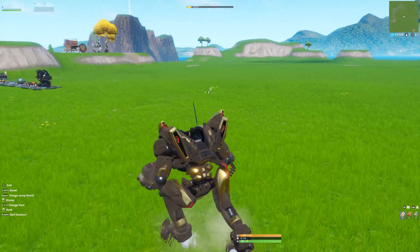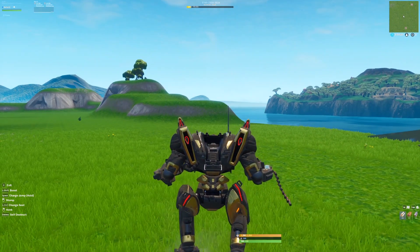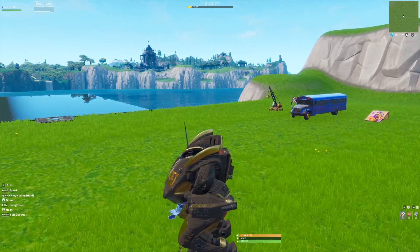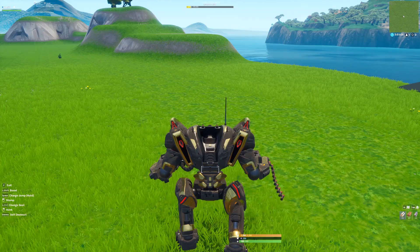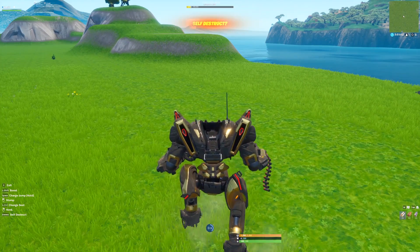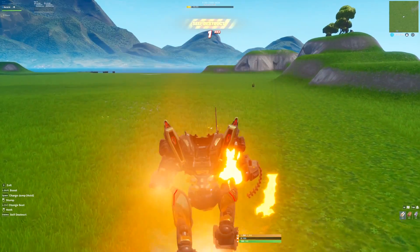I've been messing around and found a really easy way to do this solo. All you need to do is stomp, return to the hub, enter your island again, go back down and enter, then stomp one more time. You'll see that if you try swapping seats it won't actually swap, so now you can just self-destruct and you'll actually stay in it — it's pretty sick.